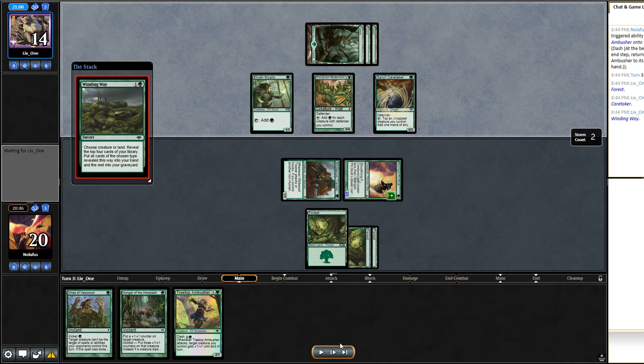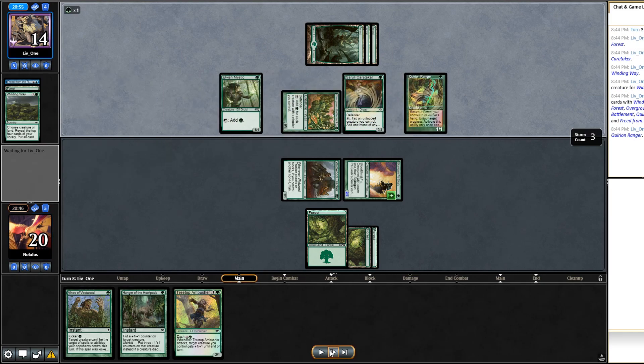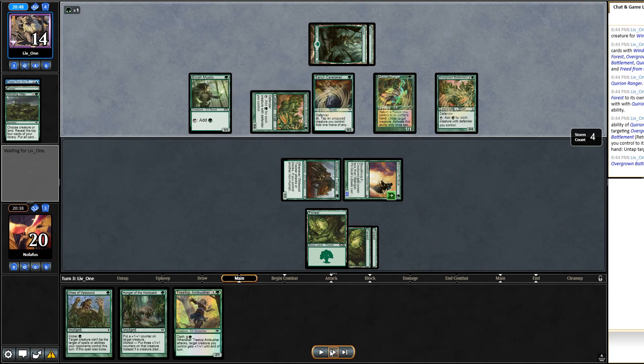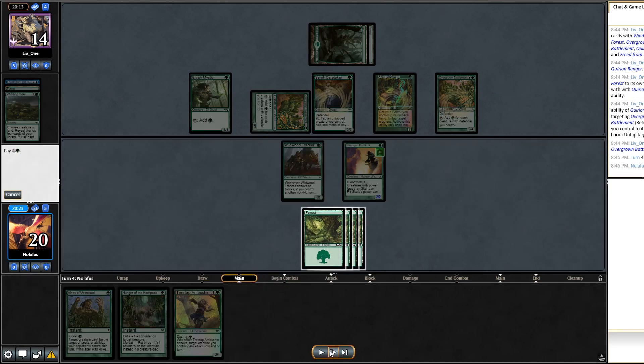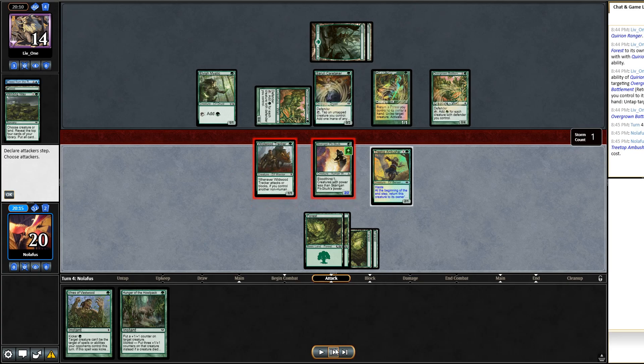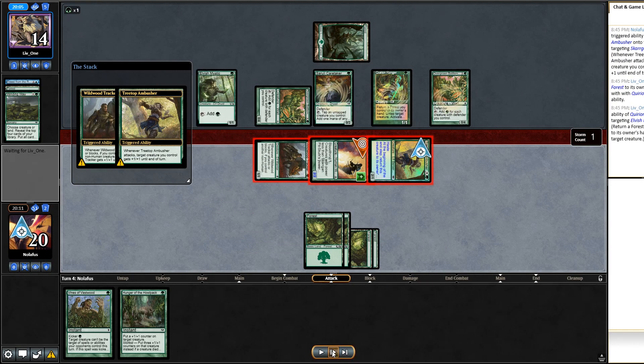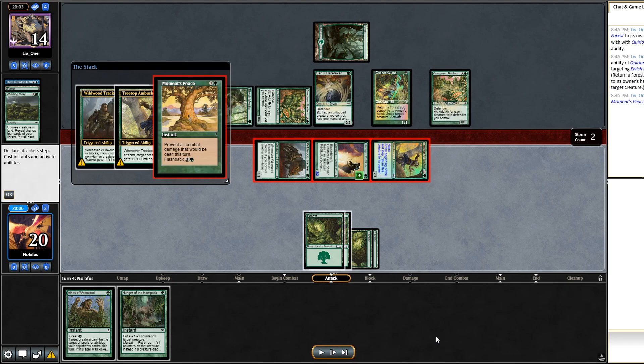They play Cerulean Caretaker and Winding Way — the game log is thankfully present this time. They hit Overgrown Battlement and Axebane Guardian. Now they have all the mana in the world again. I draw another land — really not what I want. I'd love four Savage Swipes in a row but apparently that's too much to ask. I cast Treetop Ambusher for the dash cost and swing in. They tap Elvish Mystic twice for a Moment's Peace — this is pretty much game over. Slowing us down that much is just too hard to come back from.